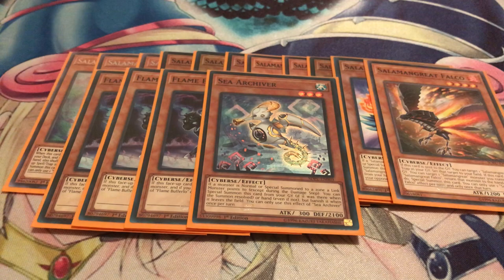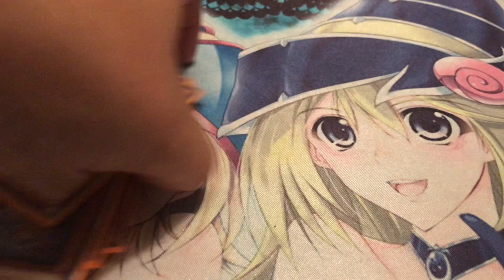One thing I forgot to mention: this deck is really good at chain blocking. You use Flame Buffalo for Baylinks, make Flame Buffalo chain one, Baylinks searches out the field spell at chain two — it's really easy to avoid cards like Ash Blossom. But this deck is very prone to Nibiru, which I do have ways to out, and we'll get to that momentarily.